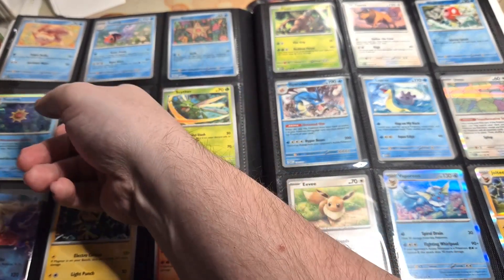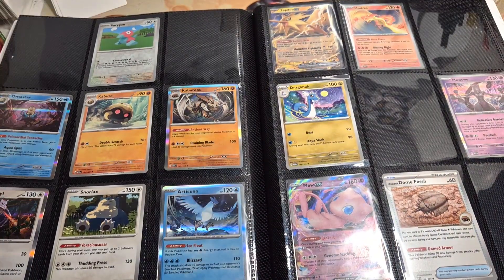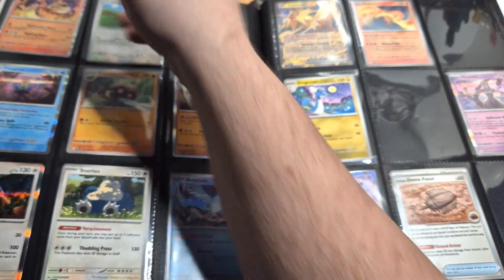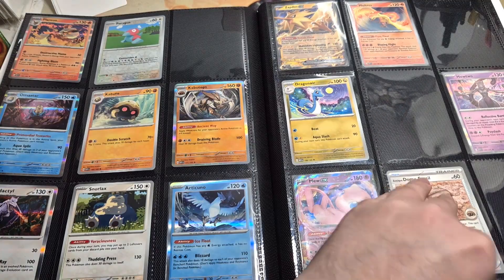Then we have Eevee, Vaporeon, Jolteon, and that means we're just missing one thing on that page. I want the trainer cards — number 159 — which will be the next page.